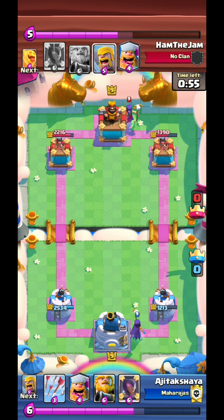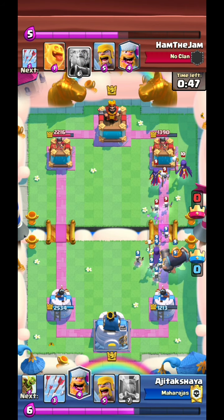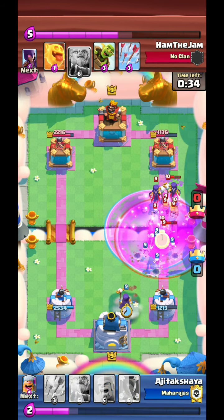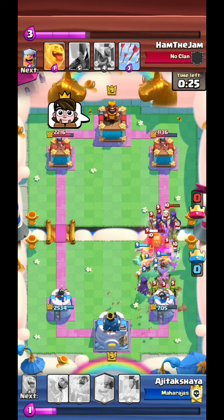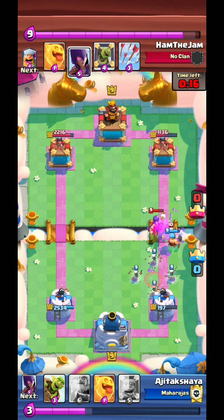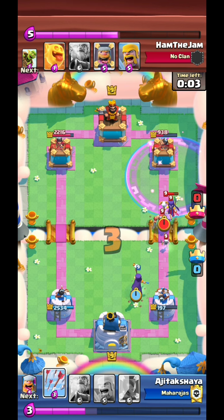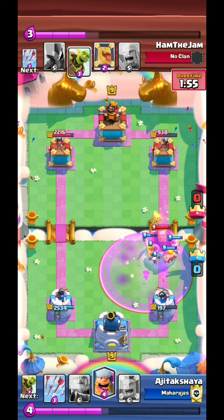Now he goes with the double witch. I had no idea how to counter the double witch. There's nothing much I could have done. His lumberjack locks onto mine - it was pretty chaotic. With the Royal Giant in front, it was pretty much game over. The witches took out everything. That was my last attempt to stop him, but I think I still managed to force him to play the Royal Giant. And that's GG.